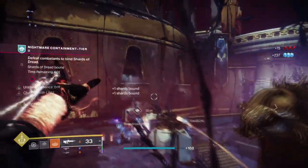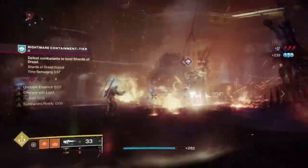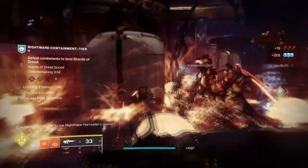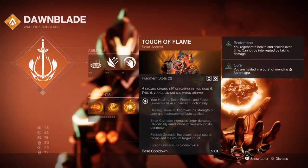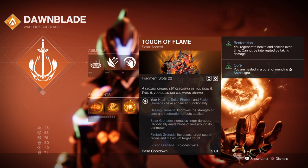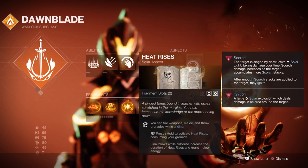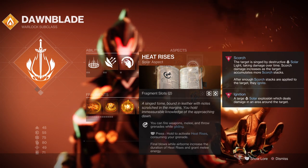For the subclass, we'll be using Daybreak as that's the only option we have. The whole solar subclass has been massively overhauled and it's not bad, but the aspects could be better. For aspects, you'll want Touch of Flame, where solar grenades last longer and emit blobs of lava around the perimeter, and Heat Rises, where you can hover in the air for longer and glide. This aspect will also grant us melee energy, which links into how Sun Bracers work.